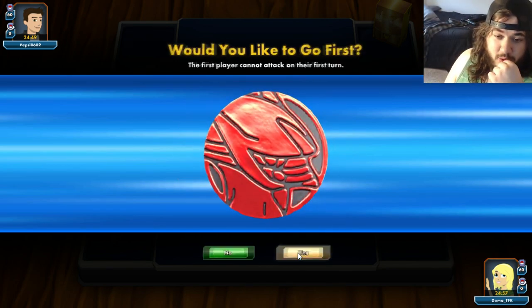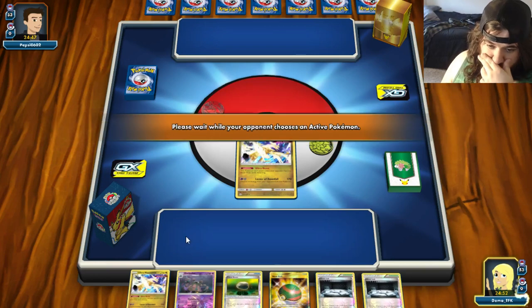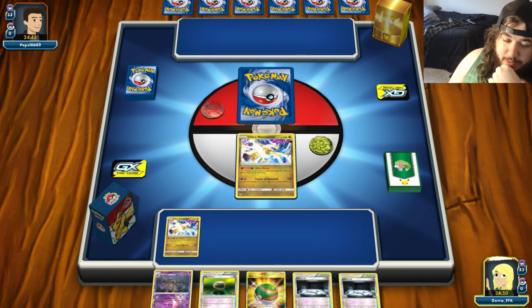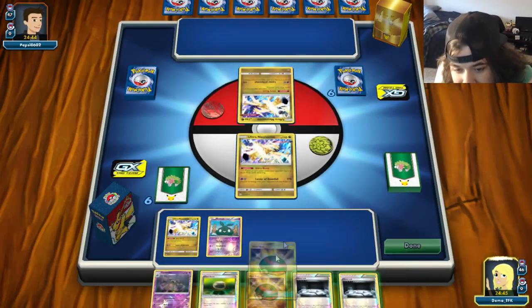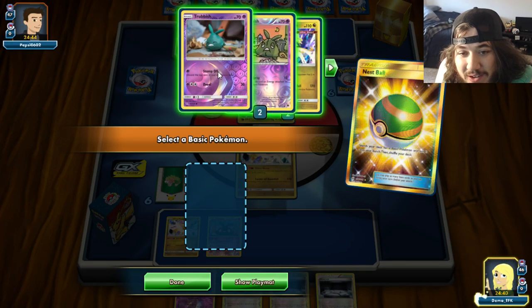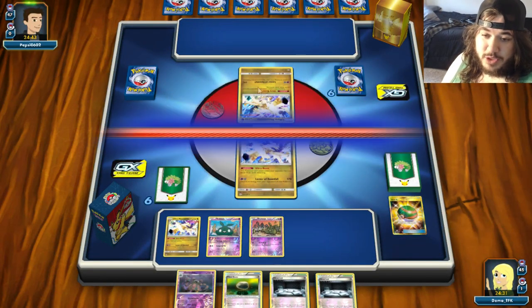We won the coin flip and go first — two chances to get set up. We have Ultra Necrozma and can Nest Ball for a Trubbish, but we don't have a supporter card right now. Part of me wants to Float Stone the active and retreat. We'll just press pass for now. It's the battle of Ultra Necrozmas — mirror match!